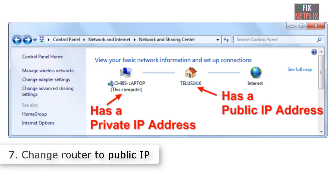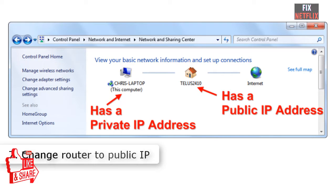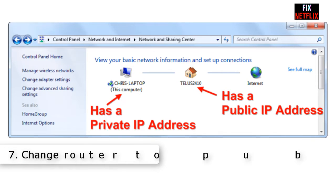Number seven: change your router to a public IP. If you can confirm that the problem is not on your side, try reaching out to your ISP and ask them to change your current settings to a public IP.